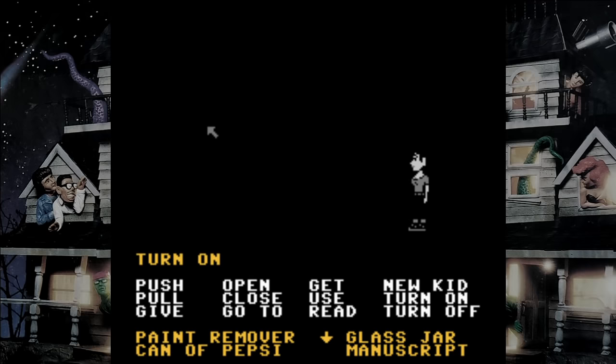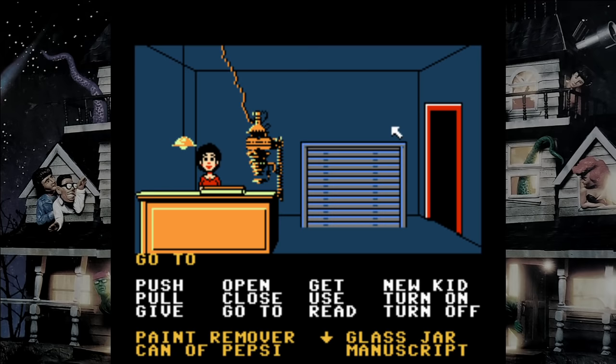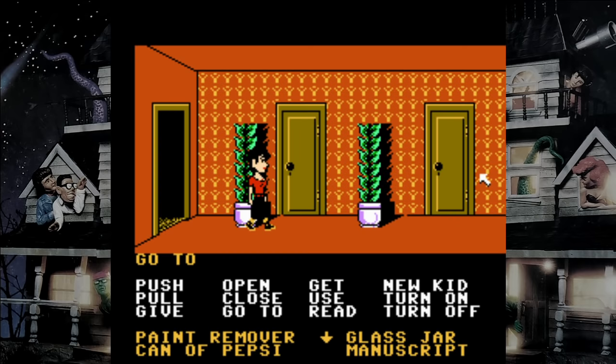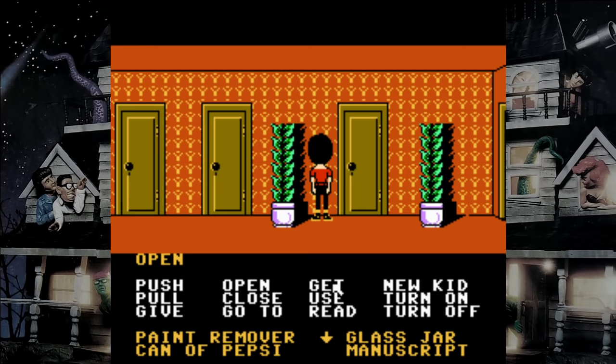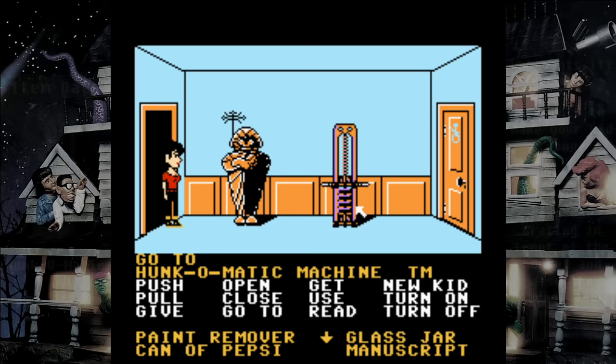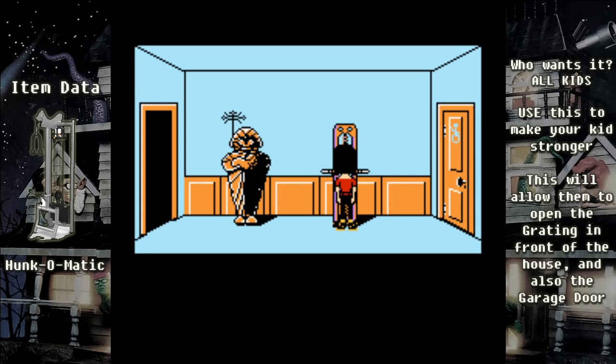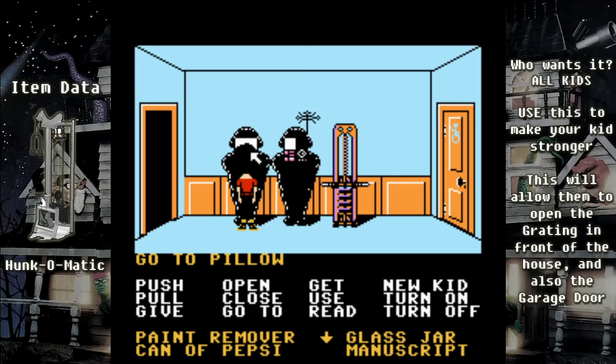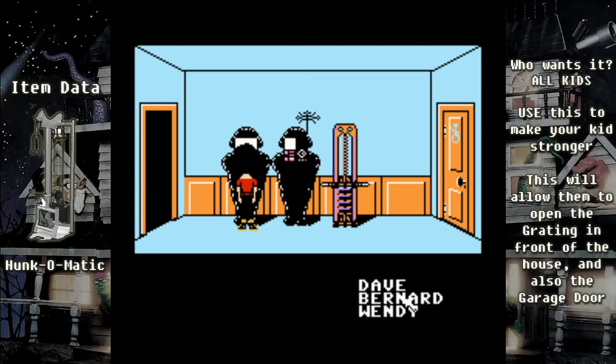Now that the green tentacle is gone, open the door to the dark room — not just because it's dark, but because this is where you develop old school photographs. Michael is the only one that can develop pictures, so this room is only useful if playing as him. Make your way to the third floor, skip the first three doors, and open the fourth one — this is Cousin Ted's room. You can tell from the sarcophagus that Cousin Ted is some kind of mummy. Use his hunk-o-matic machine, which is very important: once used, you'll be able to open the garage and the way underneath the house.